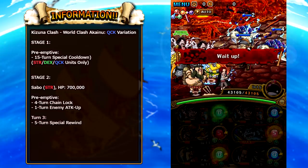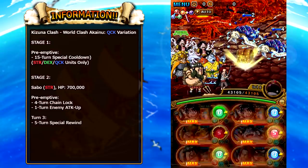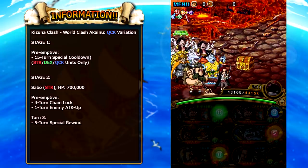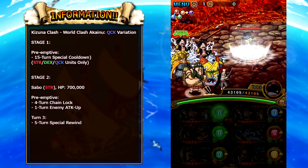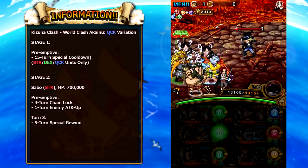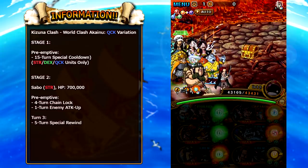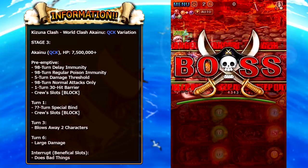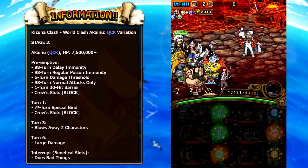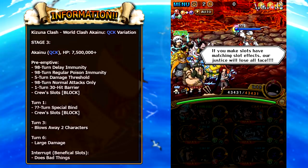If you do not have that Raid Zoro attached to Judge, I would suggest bringing someone like Coliseum Rayleigh — use his special on Stage 2 for a multi-turn beneficial orb enabling effect, and then attach the Raid Zoro support to him for color affinity on the final boss. On Stage 2, you encounter Sabo with 700,000 HP. His preemptive attack gives your whole crew four turns of Chain Lock and he buffs his own attack for one turn. Make sure to kill him before turn three, because he will apply special rewind.